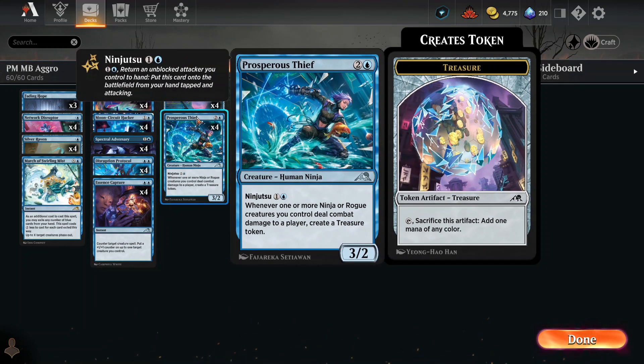Here's Prosperous Thief — a 3/2 for three with ninjutsu for two. When one or more ninja or rogue creatures deal combat damage to a player, you create a treasure token. You've got tons of ninjas and rogues, so this is the guy that provides you with treasure tokens.